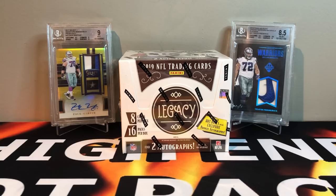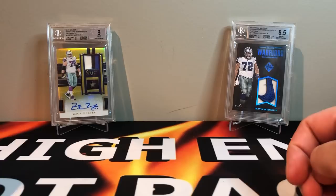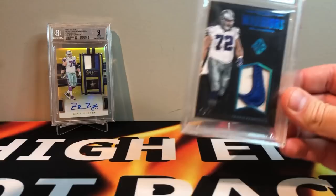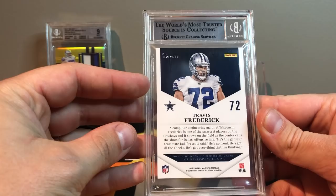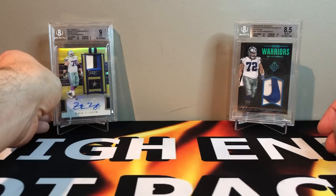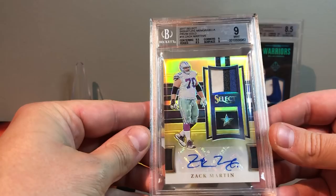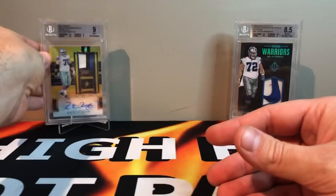What is up, Brian from HH Twin Breaks. We got almost release day — about two days later — Legacy 2019 in the background. We got some of my lineman PC for the Cowboys. We got Travis Frederick, a 101 Nike swoosh, I graded it 8.5 — it's part of my PC. I knew the corners and edges would hurt me, but this is game used, a one-of-one Nike swoosh from Majestic. I got a really good deal on it at auction, like 100 bucks or less. And this is Zack Martin — game used swatch as well, one out of five. I got that from Rocket Cards 34 — big shout out to him, he's taking a break from YouTube right now.